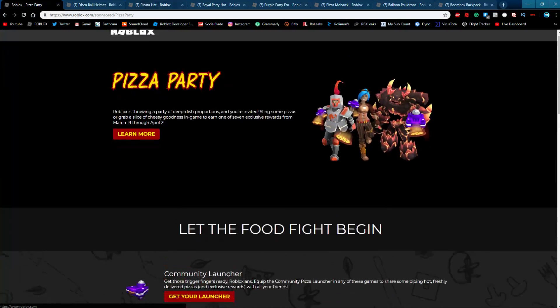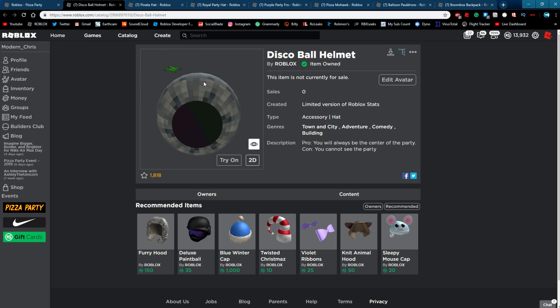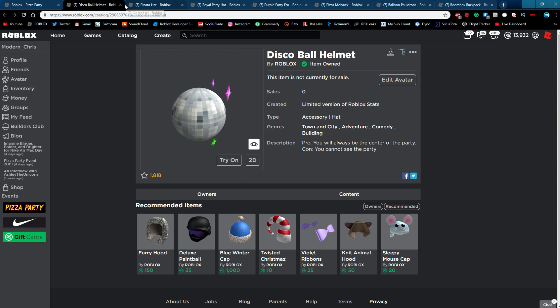First, we got the Disco Ball helmet. In a few videos ago I didn't actually have this, but hey, I got it now — shout out to some Roblox admins. It looks super cool. I like the Disco Ball helmet. It's a very cool hat. You got the purple sparkles, one green sparkle, and a purple and green thing on the bottom. No one's going to see that though, because it covers your whole face when you wear it. If you're wearing it with other hats it looks a bit weird, but it's a pretty cool hat.